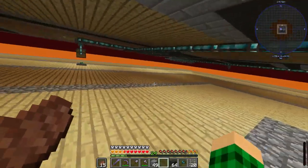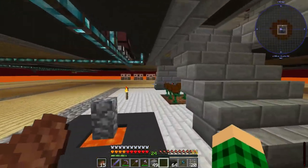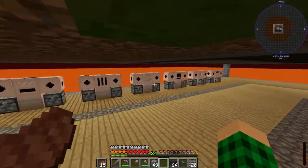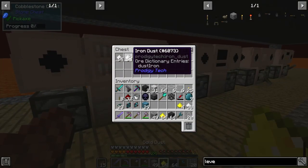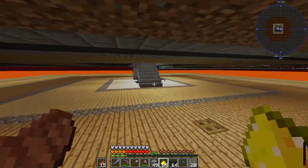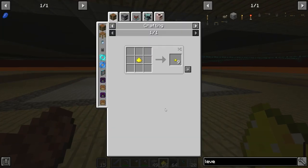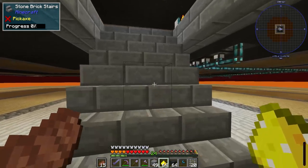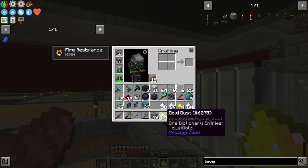Down here we still have a bit of iron — I have it as iron dust for now, because we can use iron dust to make end steel anyway. The gold dust, I don't think we need to use for anything — it's just smelted into gold, and you can turn ender steel back into gold apparently. I'll just get that smelted through the heat furnace, which by the way is the most amazing thing because it smelts things super super quickly.